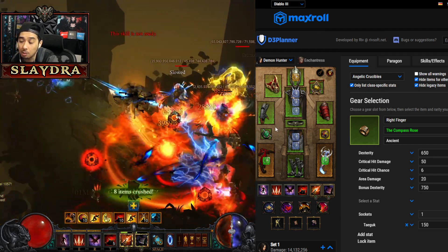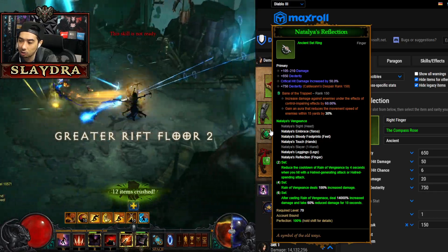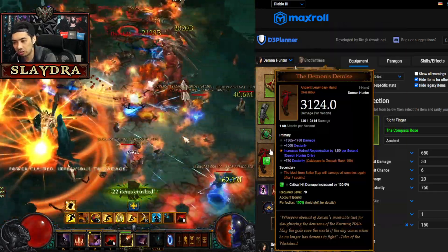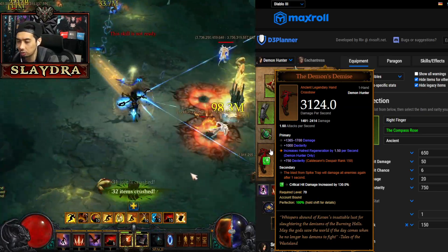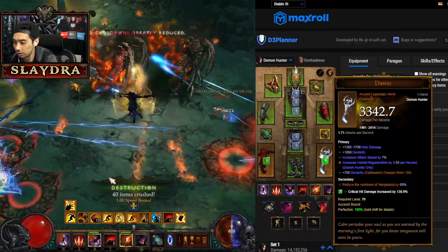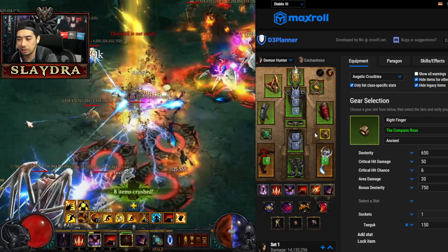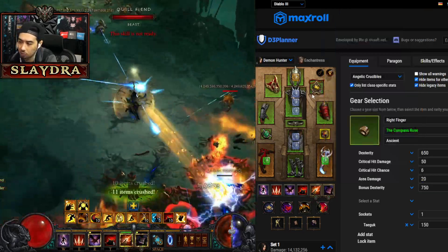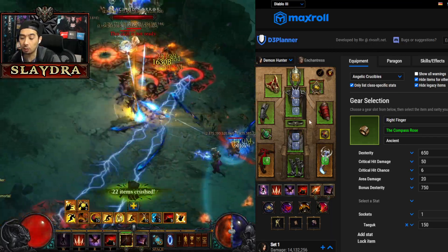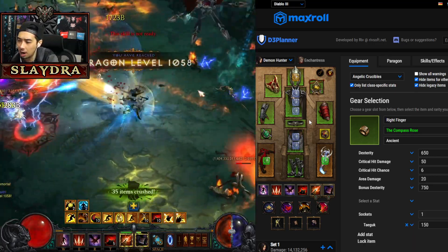For the Natalya's ring, try to get Crit Chance and Crit Damage, or flat damage works too. On weapons, you can roll Hatred Regeneration or Cooldown Reduction — both are great options. Boots can roll flat damage — nothing too special there. You can run Compass Rose or Obsidian Ring of the Zodiac. If you want to run Traveler's Pledge, get lightning damage on it. That wraps up the core build — there are variants as well.